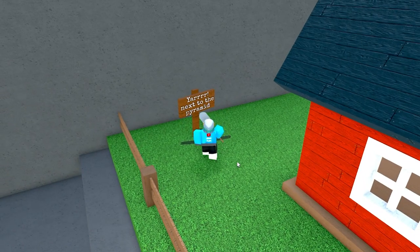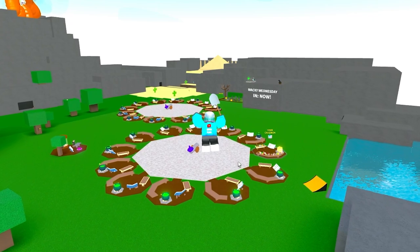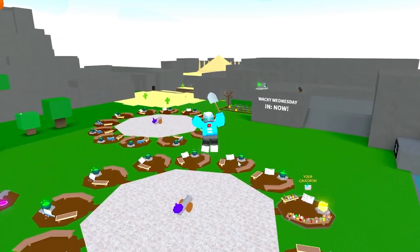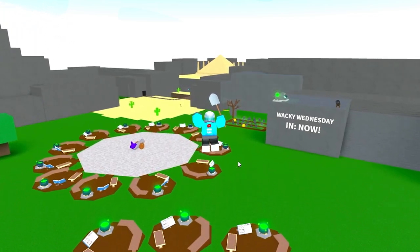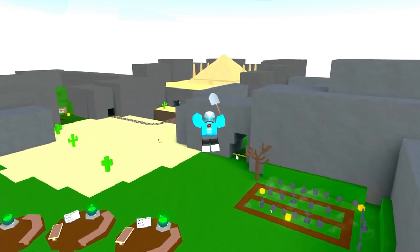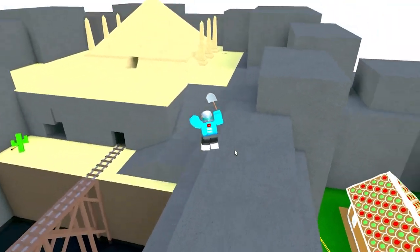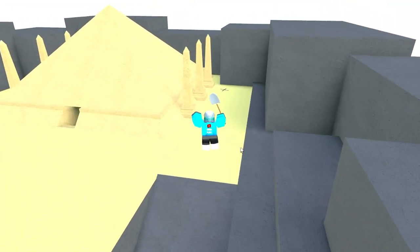Yarrr! Next to the pyramid. Well, the pyramid of course is in the sand area, so we are going to fly all over the cauldrons and head into this corner. You can already see where we're going — let's find the next X. This is actually a really cool little journey. I always enjoy these updates on Wacky Wizards. We should definitely cover more of these. There it is, we can already see it — it's in the back corner.